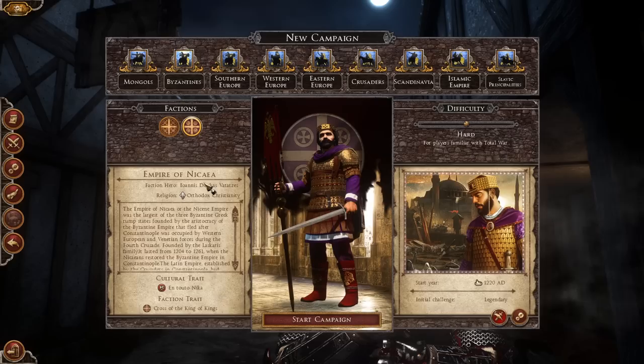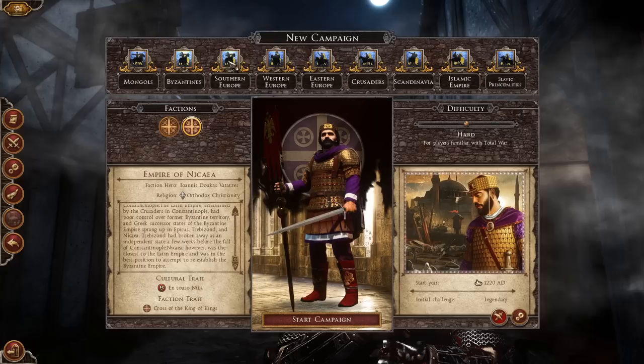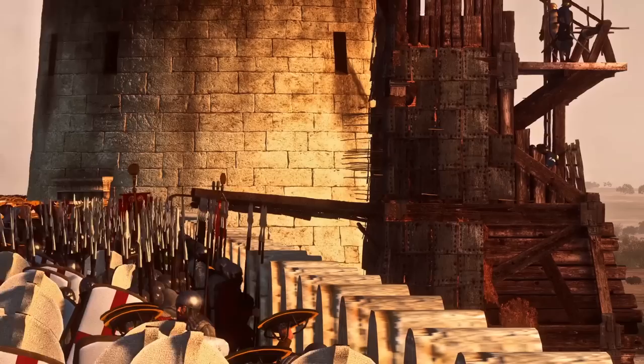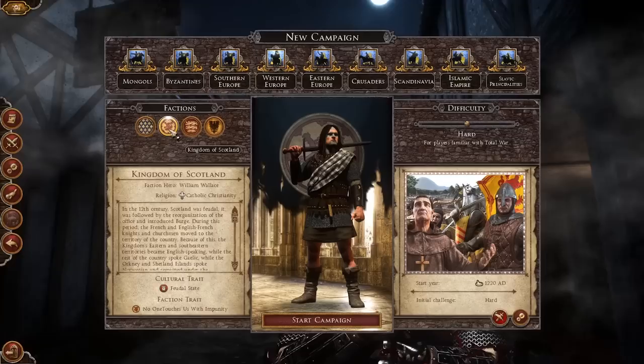Another great bit of attention to detail is the recruitable characters. Many of the factions in the mod start with, and throughout the campaign get access to, unique historical hero characters — Edward the Black Prince for England, William Wallace as a melee infantry hero for Scotland, or Joan of Arc as a unique general for France. All these characters provide a unique presence on the campaign map and on the battlefield give your troops specific boosts, and they just look amazing.